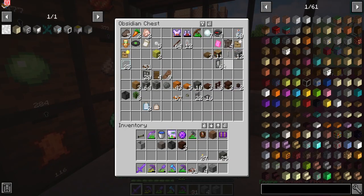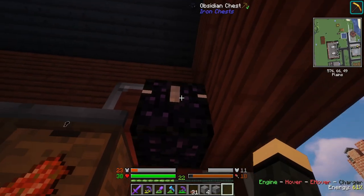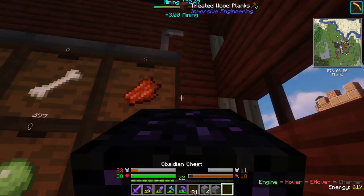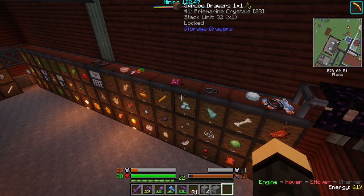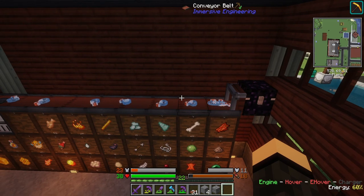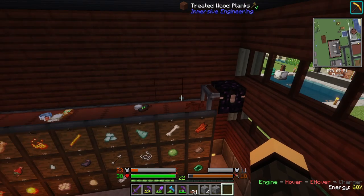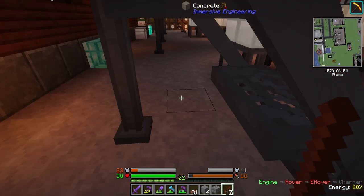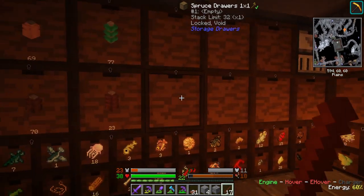It's pulling items out and sending them down the conveyor belt. If there's a place to store them in the system, it'll find it. There are a few things that should have spots they can go. I've got a lot of glass bottles in here — I should be storing those, actually. And things like treated sticks — probably give them a home downstairs.